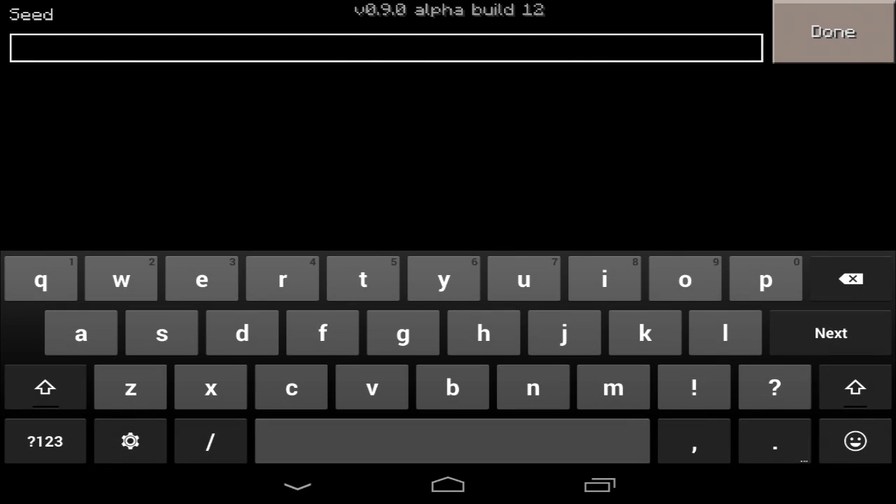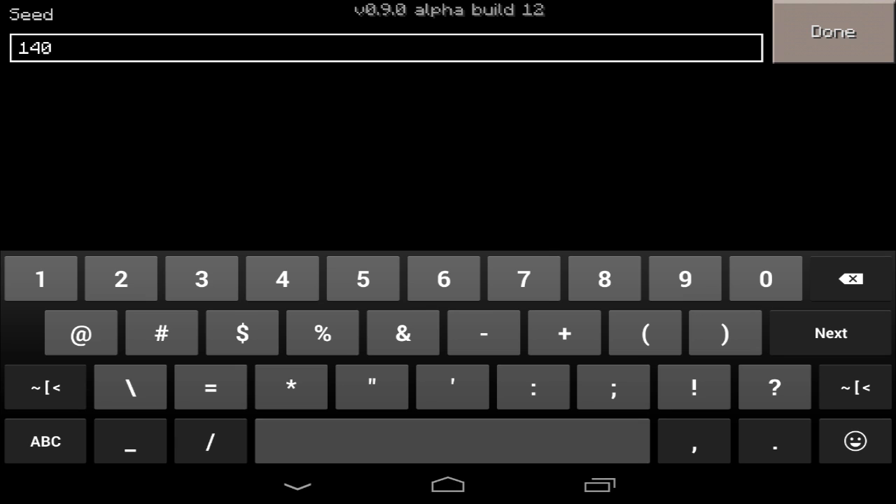Under advanced, you add the seed. It's 1, 4, 0, 2, 3, 6 — I know, I'm sorry, it's not like a word because that can be a little bit annoying — 4, 9, 2, 0.